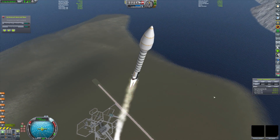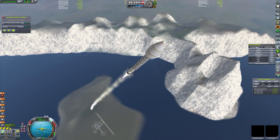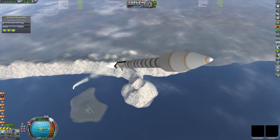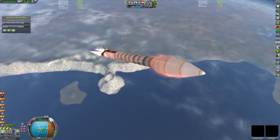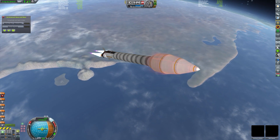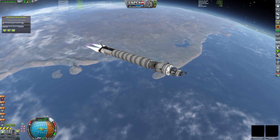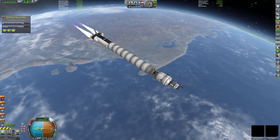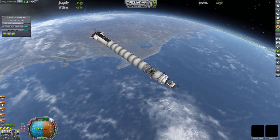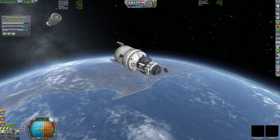Our engine of choice today is the LFBKR twin bore liquid fuel engine, which I actually don't use very much. The thrust of this engine is quite a lot higher than the Mainsail engine, making it the largest, most powerful engine of this size. The ISP is just slightly lower than the Mainsail though. I picked this one because the Mainsail by itself just didn't quite have enough thrust-to-weight to effectively get this vessel to orbit. We've obviously already dropped those fairings — they were set up using the clamshell method in three parts.